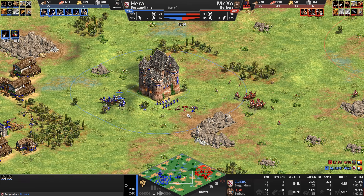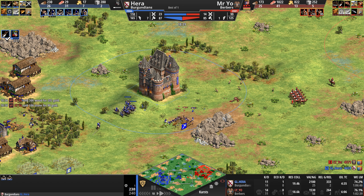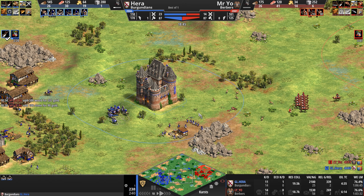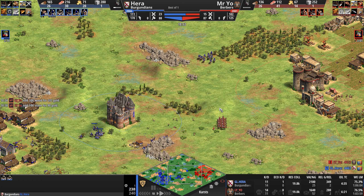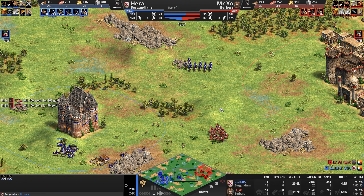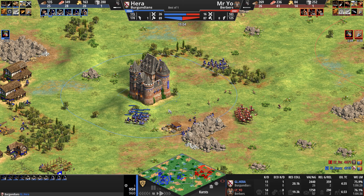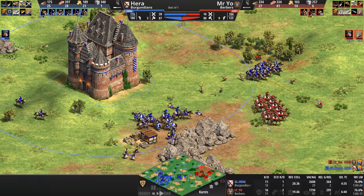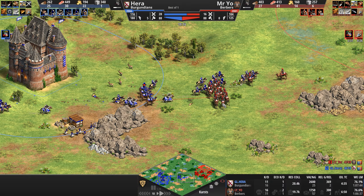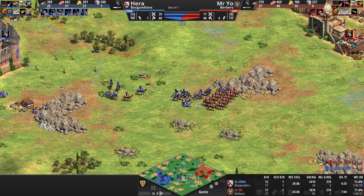With the Burgundians, because their stable techs are 50% cheaper across the board — not just less food like the Bulgarians, but 50% cheaper in total — if Hera is going heavy into the Cavalier, there's a chance we might see Paladins. And if we see Paladins, bad news bears for the camel archer, unless it can maneuver, run around, kite and stutter-step its way to a victory.